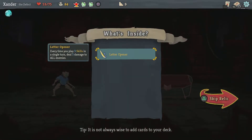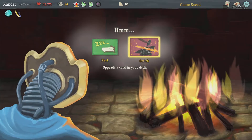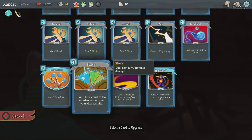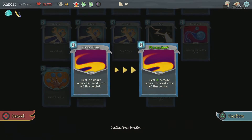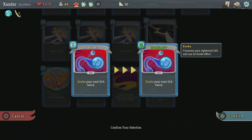Every time you play 3 skills in a single turn, do 5 damage to all enemies — nice. Let's smith. Do that — make sure that gives plus 3 block, 20 damage. Three... zero.